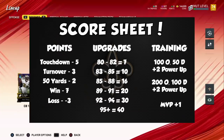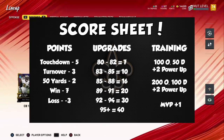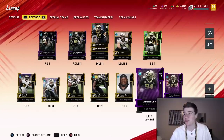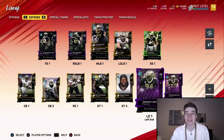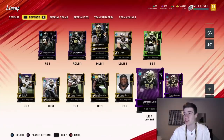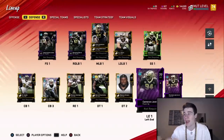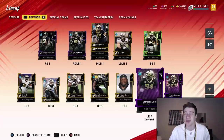As for rule changes, let me show you guys the new score sheet. The main two things to look at are the upgrade points — they went up quite a bit for some of the higher overall cards, so it's a little harder to get some of those players. Also, a couple of changes to the training section. The top one is for rushing, the bottom one is for passing. If I get 100 rushing yards, we get plus two power up. If I hold my opponent to 50 or less rushing yards, we get plus two power up. Same thing on offense — 200 yards passing to get the power up boost, as well as holding our opponent to 100 or less passing yards.